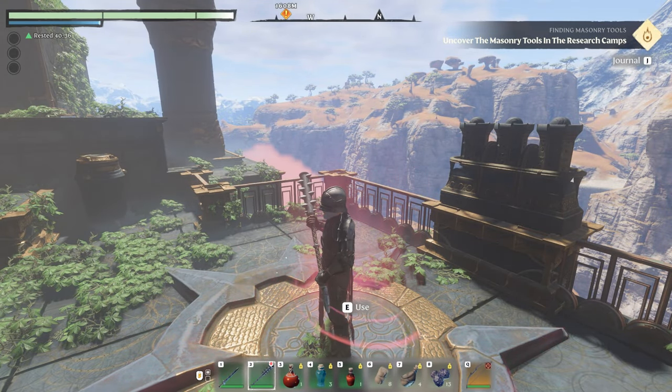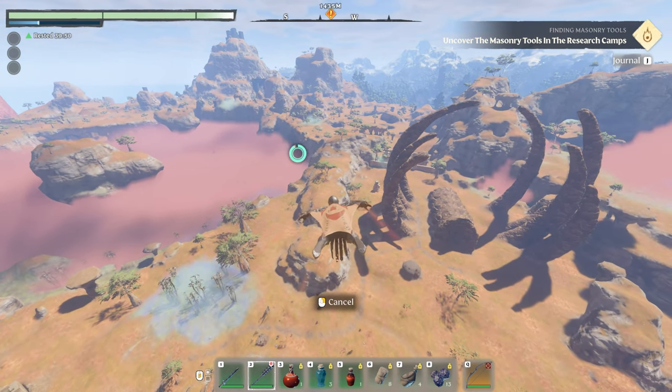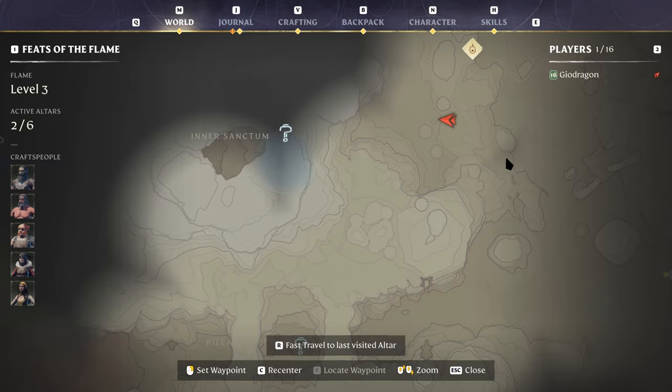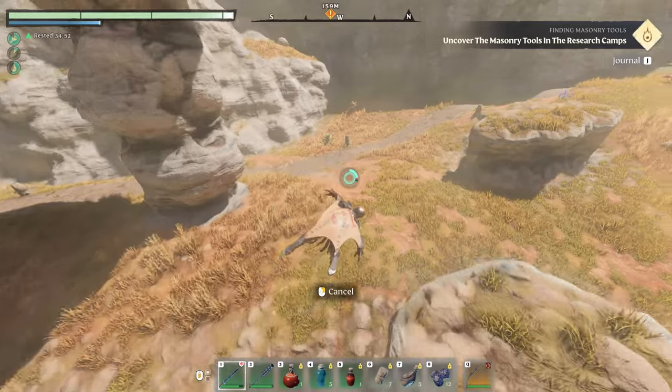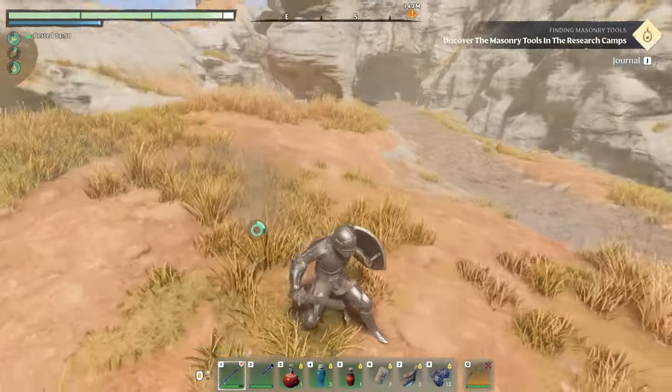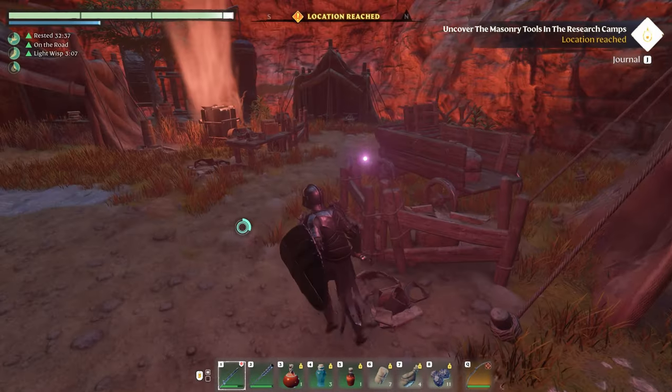It took me about 20 minutes, but it is an option. I glided down to the other side towards the Nomad Highlands and went around to the back side of the inner sanctum, where you will find the masonry tools. The masonry tools are on top of a hill in the big cave among the tents.